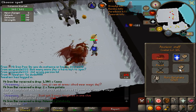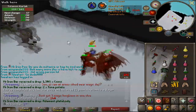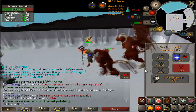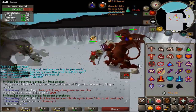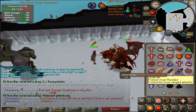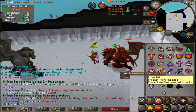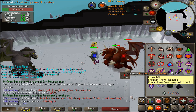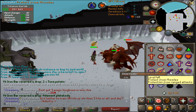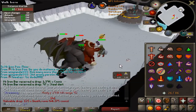Just wrapped up my second Greater Demon task at 240kc, so I'm two out of four items complete. At this rate, I'm feeling like another 240 kills — maybe hitting 500kc, which is around average for all the drops. I reckon another two more tasks and I might have a good shot at getting all the items.